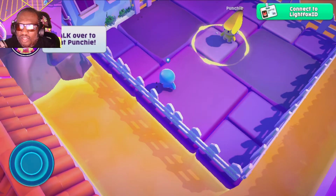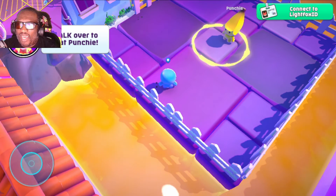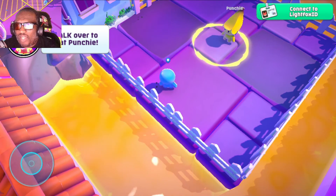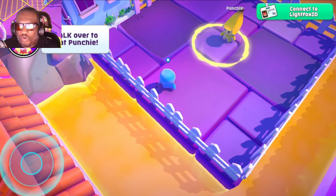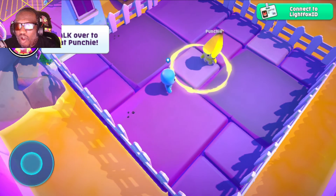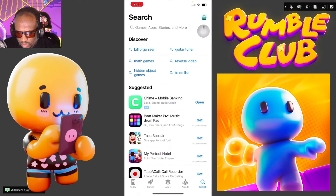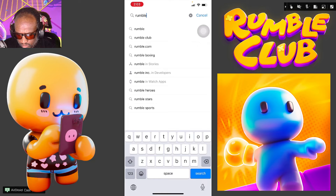We're going to hit Let's Rumble and just like that it is open in-game. You can connect your Lightbox ID at the top right, or you can walk through and learn how to play. Now do we show you one more time on Apple? We're going to search it up — once again, Rumble Club.